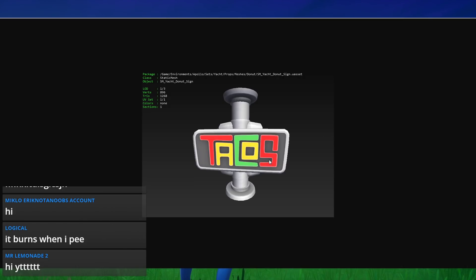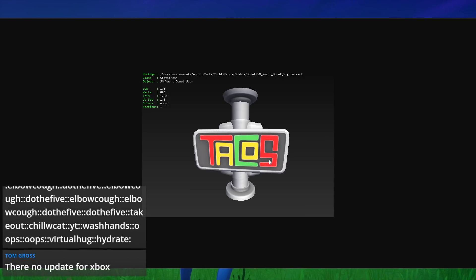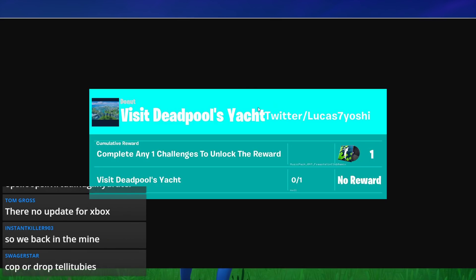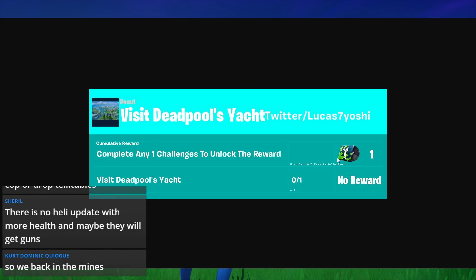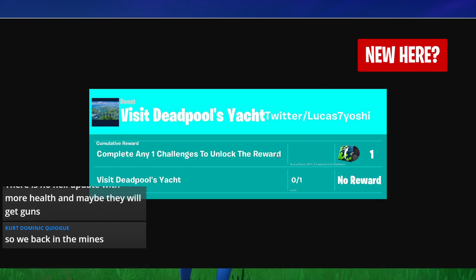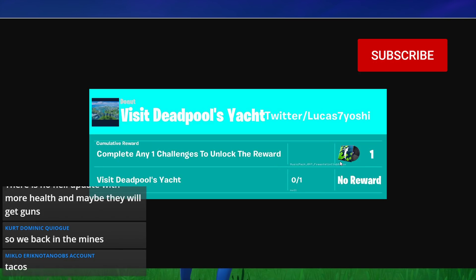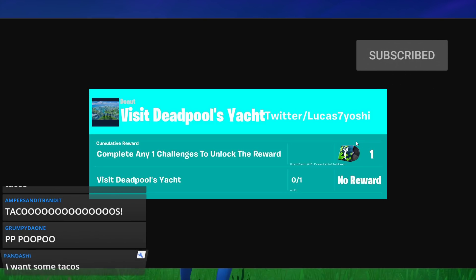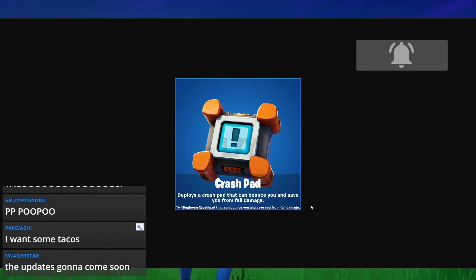On the yacht itself we're also going to have Deadpool's signature tacos somewhere on the ship. We don't have gameplay of it just yet but we will soon. There's also going to be a music pack — I'm assuming it's free — where you basically have to land at Deadpool's yacht to earn it. I don't know why they'd make you pay for a pack and then have to earn it, so I assume it's free.